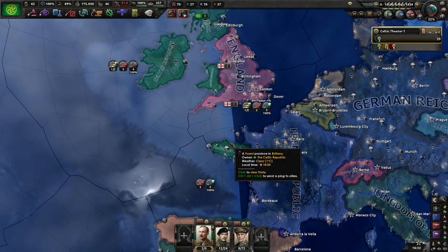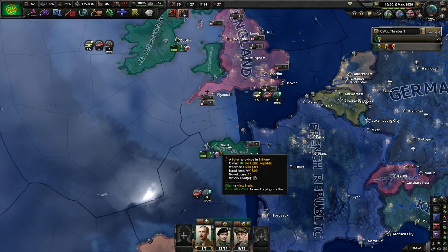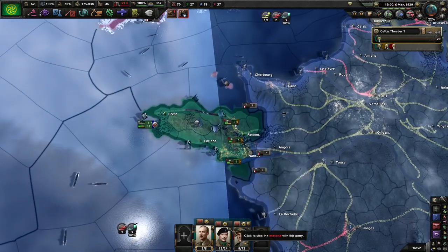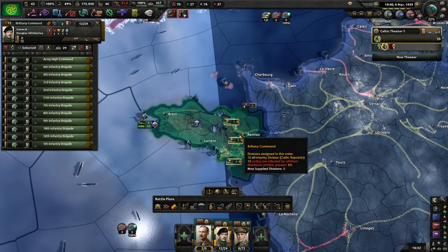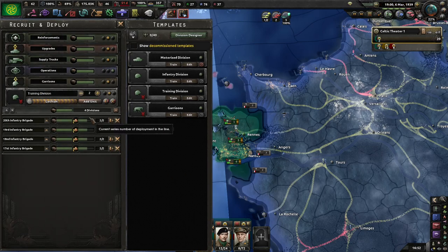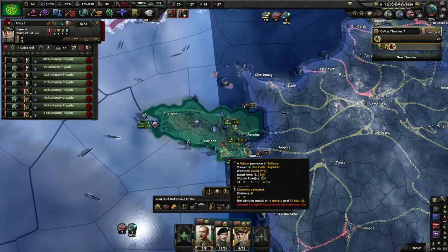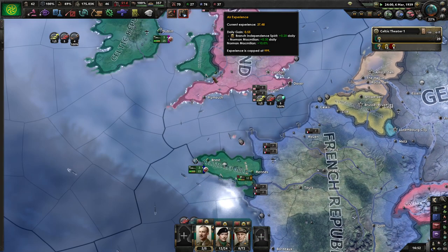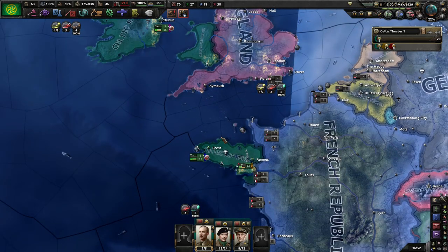I think I'm going to leave it there for this episode. The first episode was about two weeks of in-game time, just getting everything set up with the focus tree. This episode is us building up to holding the line in Brittany. My plan is to train up these new divisions, transfer everyone over to Brittany, and then subsequent ones will just go straight to a reservist role. Anyway, that's going to be it for now — I'll see you in the next one. Have a great week, everybody!